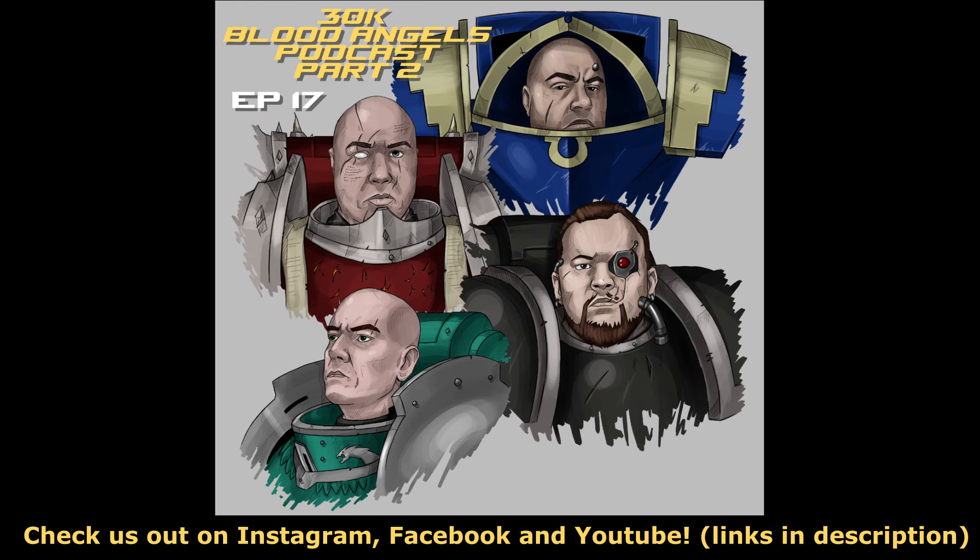When you look at his upgrades, he has access to the Melta-Gun for 5 points cheaper than a normal Contemptor Dreadnought. You can also give him assault cannons for 15 points, the regular Dreadnought close combat weapon for free on one fist, and extra armor for 10. You'd almost always take just one Dreadnought close combat weapon.